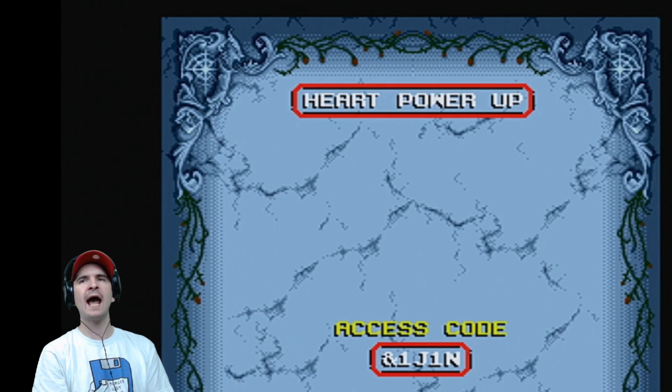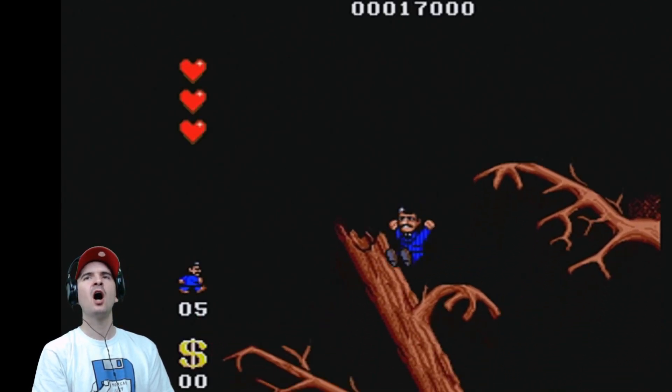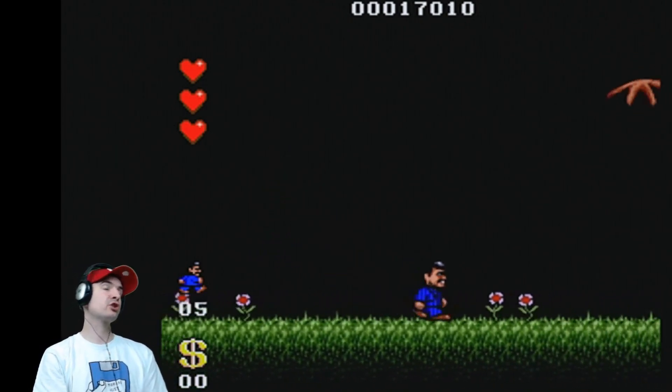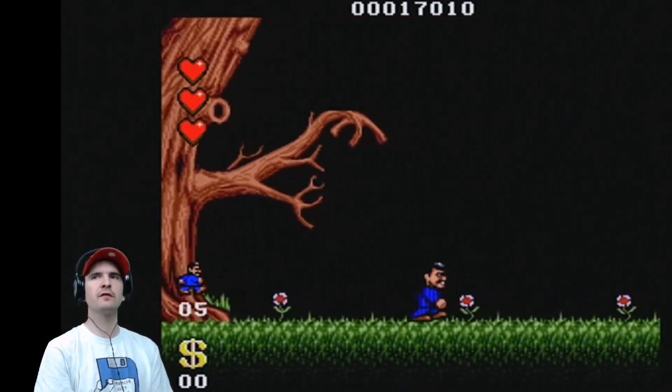Heart, power up, access code: one J, one N. We're off the mark on the heart front. Now we have an extended heart — we can take three hits. This is a good game, a really, really good game. However, we've got a lot to do, so let's go through the door. We're off the mark.